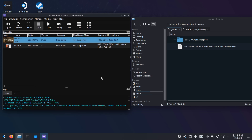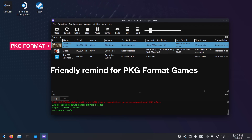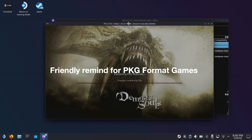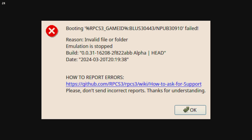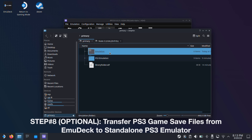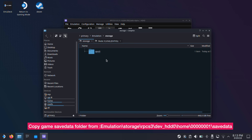At this point we have successfully set up the PS3 emulator and added two games. For PKG format games, I suggest launching the game from desktop mode at least once — you can close it right after it opens. If you skip this step, you will get an error message when trying to launch the game from Steam Deck gaming mode. So run the PKG game from desktop mode at least once. If you previously used EmuDeck for your PS3 emulation and want to copy game save files into the standalone PS3 emulator, here is how to do it.